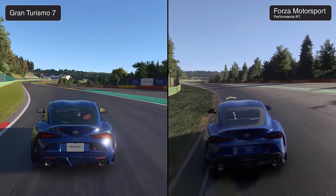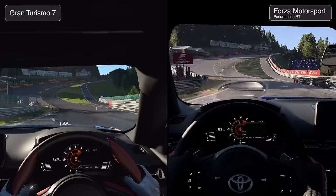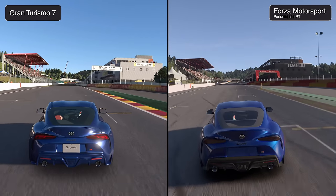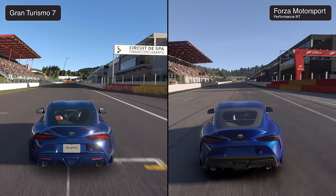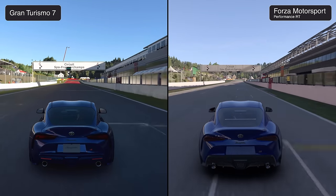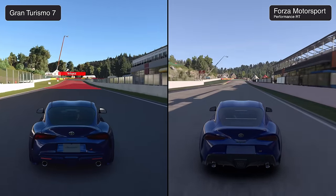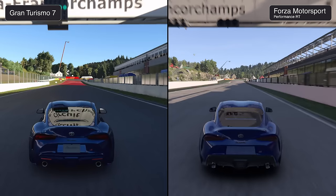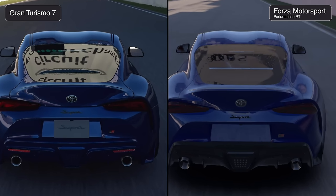There are also subtle differences in camera positioning within each scene, specifically when using interior views. As we complete the first lap, watch the reflection on the car as we pass below a sign. What we're looking at is effectively cube maps versus ray tracing in this specific instance.